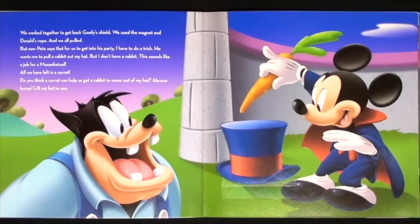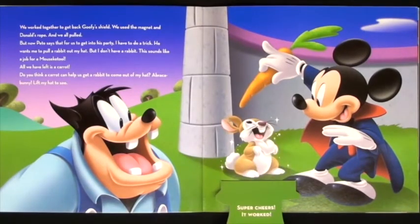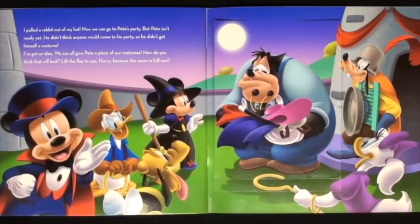But now Pete says that for us to get into his party, I have to do a trick! He wants me to pull a rabbit out of my hat! But I don't have a rabbit — this sounds like a job for a Mousecatool! All we have left is a carrot! Do you think a carrot can help us get a rabbit to come out of my hat? Lift my hat to see. Super cheers! It worked! I pulled a rabbit out of my hat! Now we can go to Pete's party!